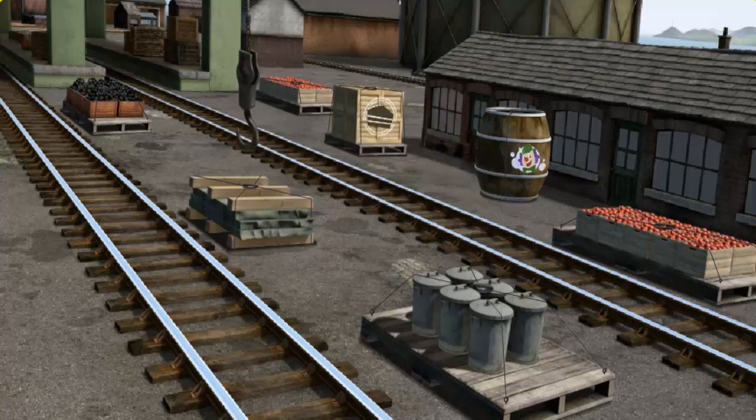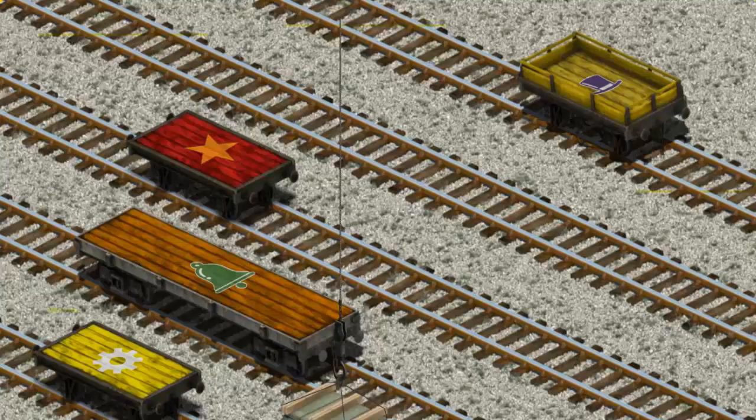That's it! Let's lift and load. Now the cargo must be loaded. Show Cranky where the yellow flatbed with the picture of a purple top hat is.